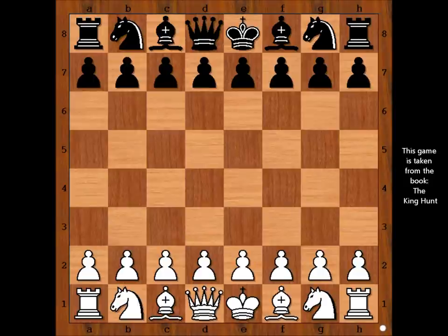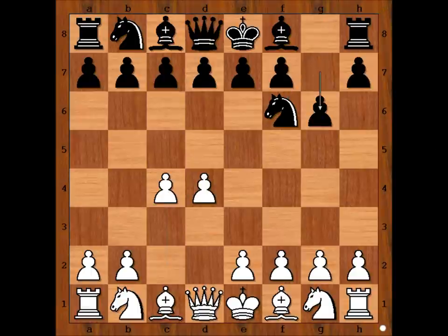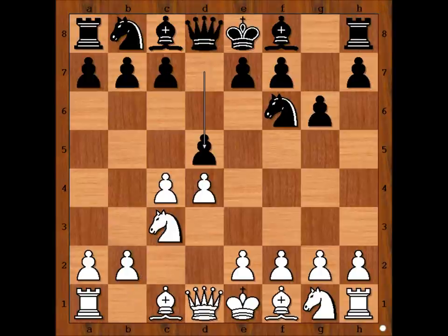Pedersen had white pieces and he started with d4. Paulsen played Nf6, c4, g6, Nc3, d5 — the Grunfeld Defense. C takes on d5, the exchange variation.